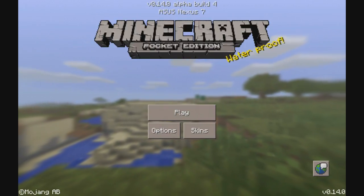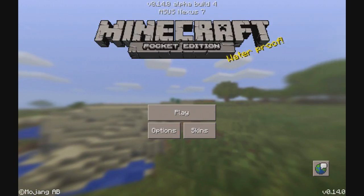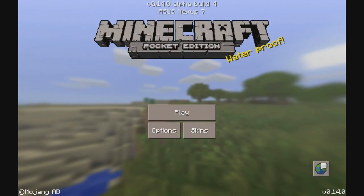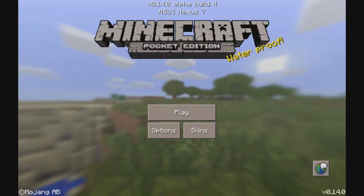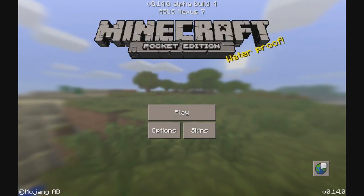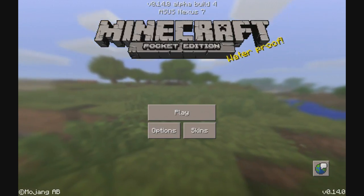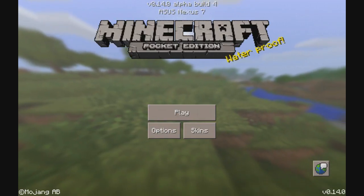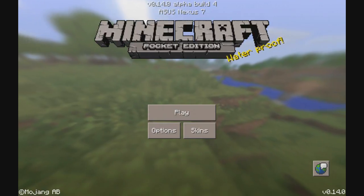We're running into the same issue we had with build 2 — it said build 1 at the top but was actually build 2. This time it says build 4 at the top but it's actually build 5. That text at the top is always visible and you can't get rid of it, yet somehow the number isn't being updated. It's never really happened before but with 0.14.0 it's happened twice now.